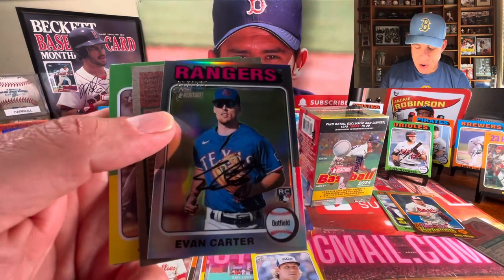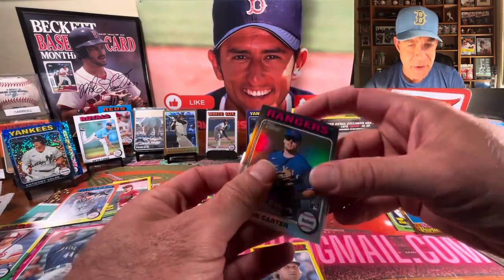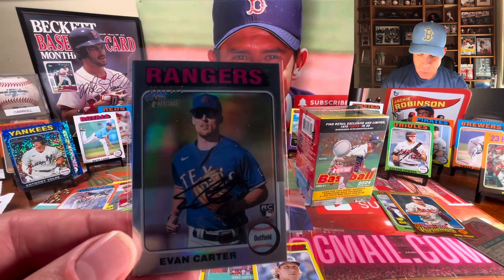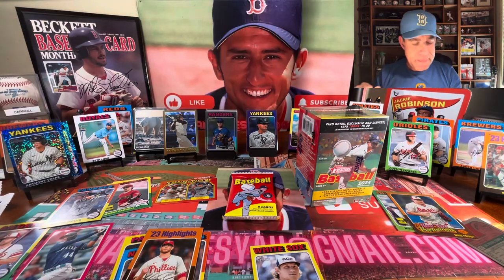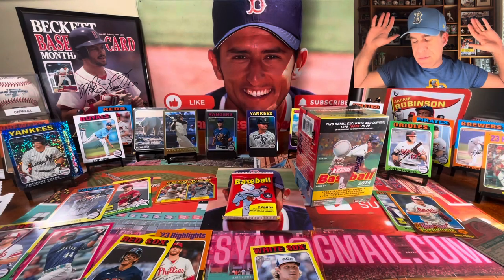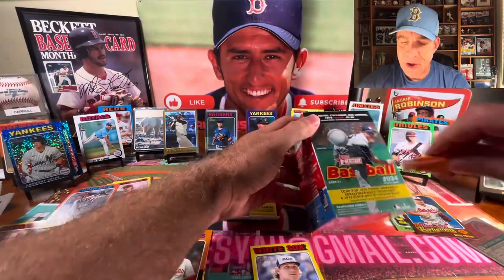Evan Carter Chrome Refractor rookie card numbered to 375 — feast your eyes on that. That is gorgeous. I don't see any way that the Blaster Box can top that. The Mega wins. Is there even any point in opening this? I'm just kidding, I'm gonna open it for you guys. We need to spend a little more time together — it's only been 12 minutes.